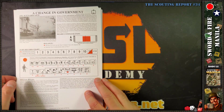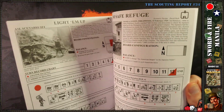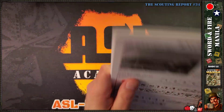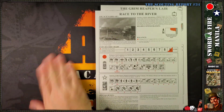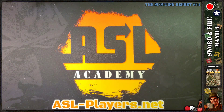The last few scenarios are 'Iwabuchi's Sarcophagus,' 'Dash for the Stairs,' and 'A Change in Government.' Looking through these, every single one of the 25 scenarios was designed by David Roth — must have been a real labor of love for him to design all 25 scenarios, plus I imagine he did the campaign games as well.